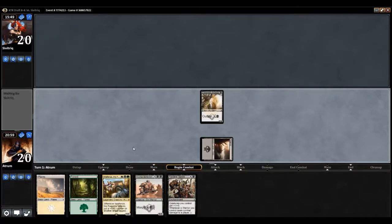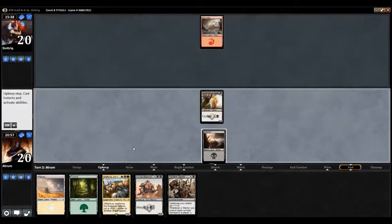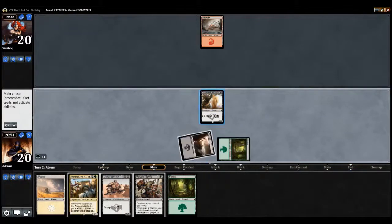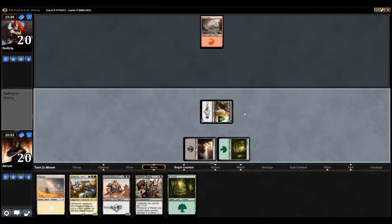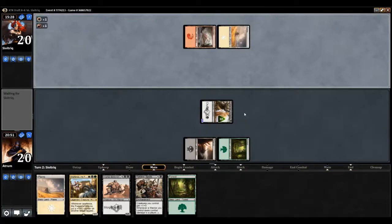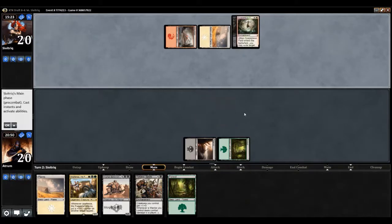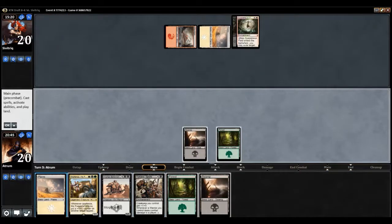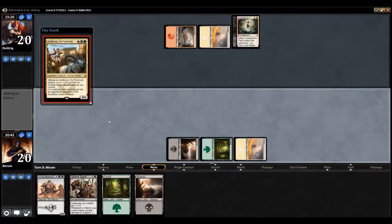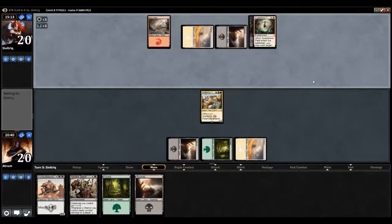We also have a morph and Raider's Spoils, so this could be very good for us. Disowned Ancestor, go sit on the battlefield. We'll play a green and outlast. We know he has Suspension Field in his deck, which is something to consider highly. He just uses it now — that works out perfectly fine for me. I think we just play Anaphenza and have a 4/4, since he wasted a Suspension Field again. He seems to choose the wrong targets for it.